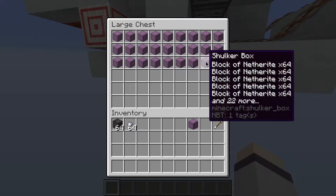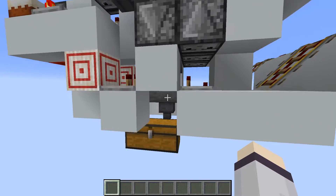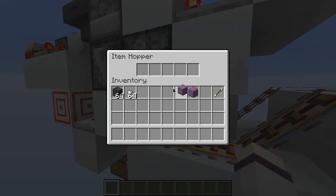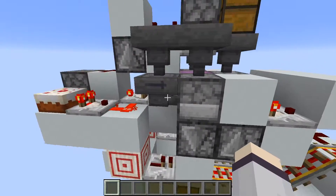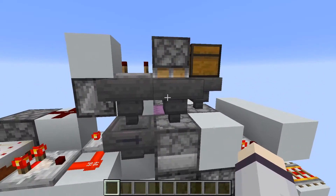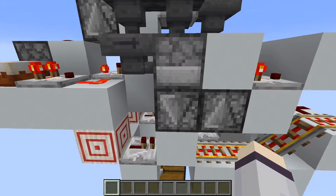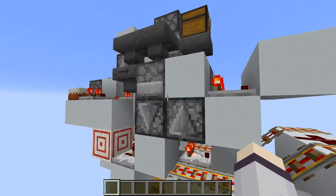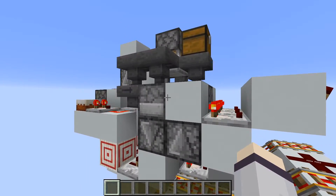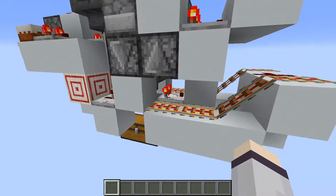The other safety mechanism is that if this chest ever fills up and then it fills up into this hopper, it will stop running as well. That's because if this breaks, the shulker box will land on the slab and eventually despawn — you don't want it to continue dispensing shulker boxes that are just going to despawn. So there's a safety mechanism that locks the observer clock whenever all of this is full.